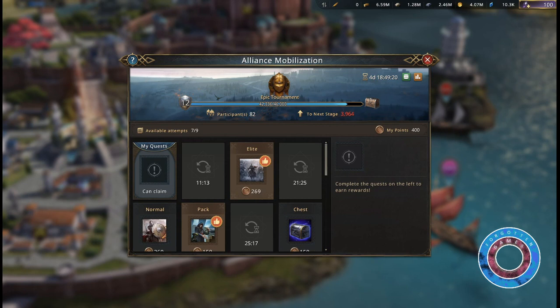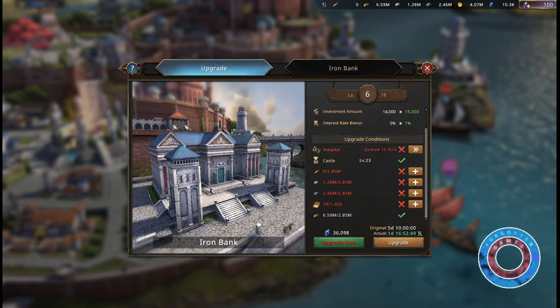Since Alliance Mobilization is a recurring event which comes back every month, you can prepare for it. Keep 1000 blue diamonds in reserve and make sure your Iron Bank has no active investment.